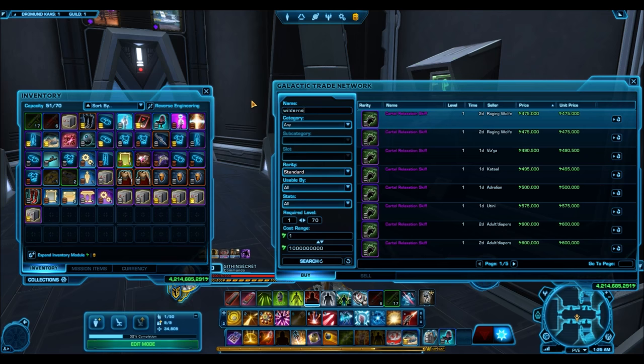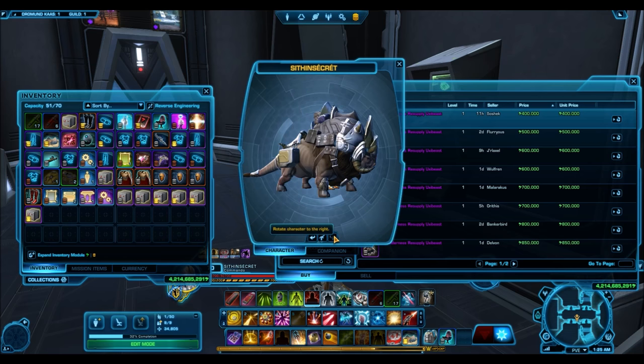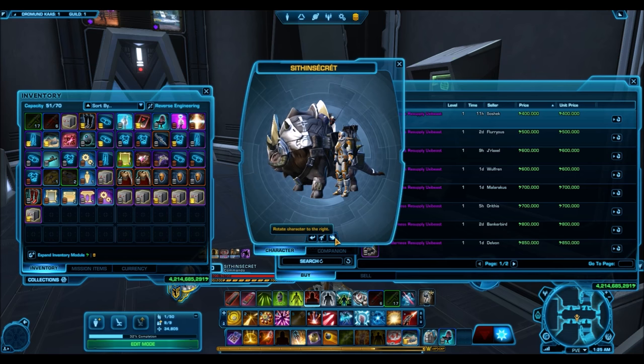Then we have the Wilderness Resupply Ugly Beast, based off the same model as that Tundra Ice Tromper I showed you earlier. If you wanted something like that, you can choose this one — it's all up to personal preference.